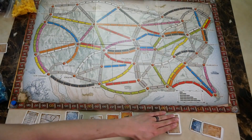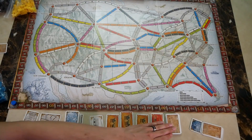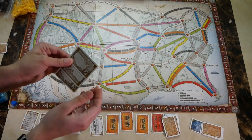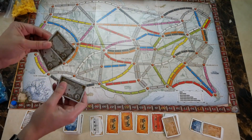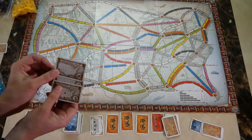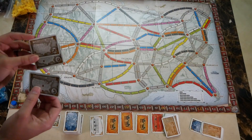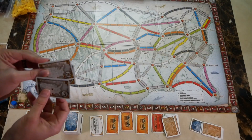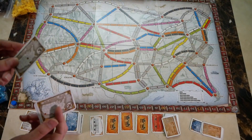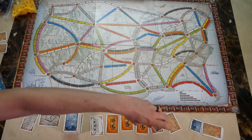The first option is to draw more tickets. Remember, if you don't complete them you will lose points. When you draw tickets, take the top three, look at them, decide which ones you're going to keep, and discard the rest. There is a rule that you must keep at least one, so you can't discard all of them. If the tickets are very difficult and you can't complete any, the best solution is to take the lowest point value ticket — that way, if you can't complete it, it won't hurt you as much.